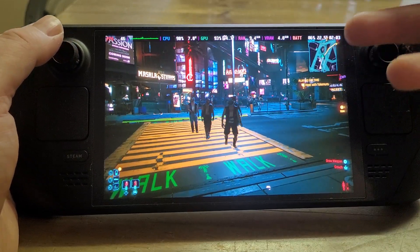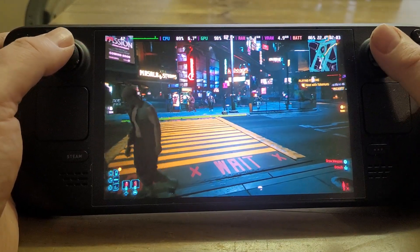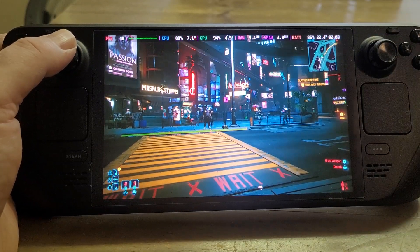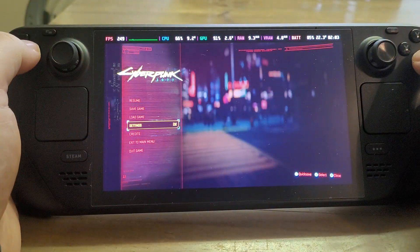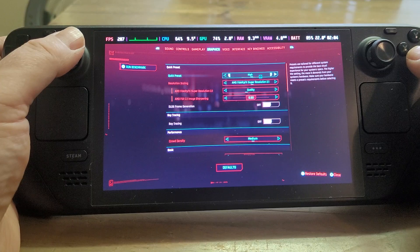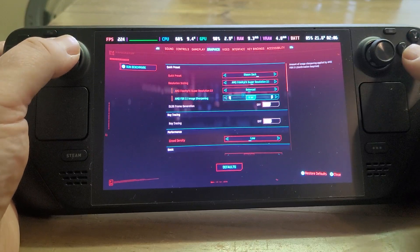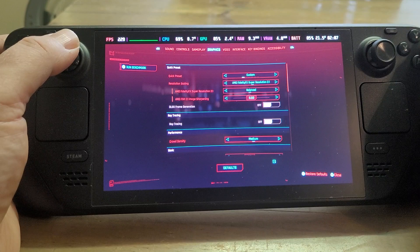For me, as long as frame rate drops aren't accompanied by screen tearing — those lines across the screen — I'm not really that bothered. One thing you may want to consider is how well a game looks and runs if you go down to a lower frame setting. The idea is: go into settings, change back to the Steam Deck preset to reset everything, leave it on balanced, and put the crowd density up to medium.